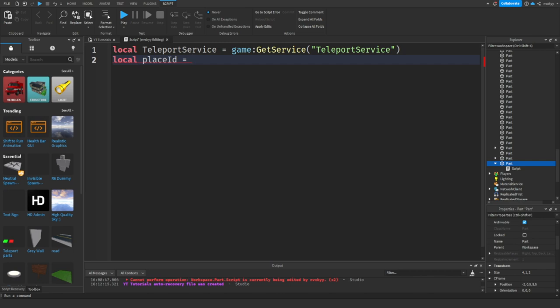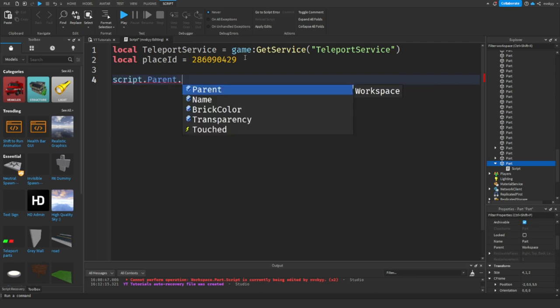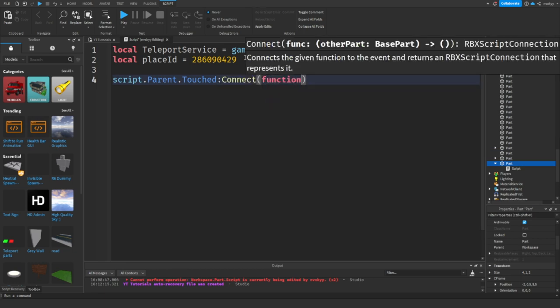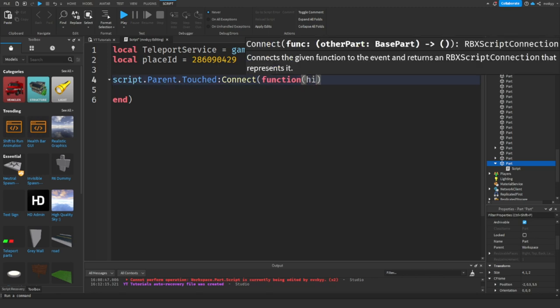Next, we do: local placeId = [the ID of the place you want to use]. For this I'm going to be using Arsenal's place ID. Then we start calling the function: script.Parent.Touched:connect(function(hit) — so when we touch the part, we connect that to a function with the parameter hit.